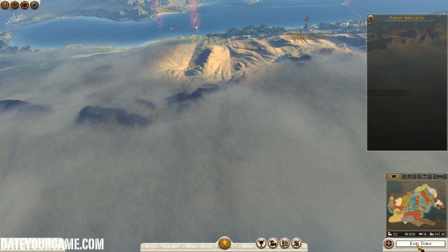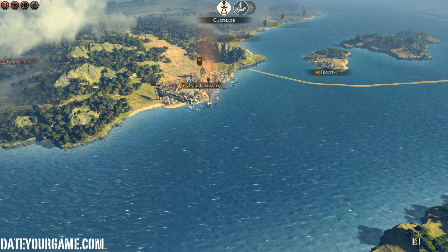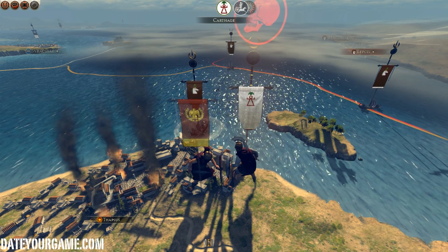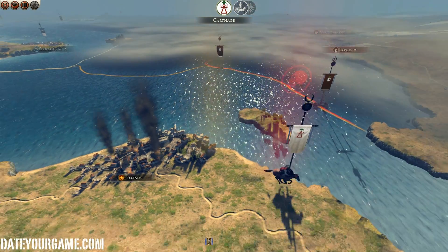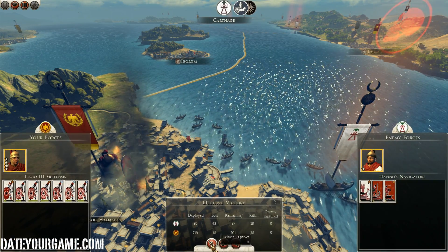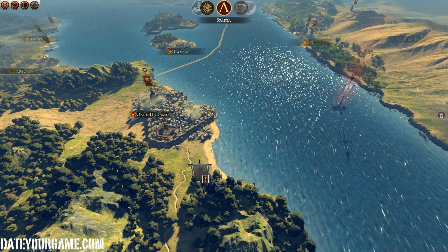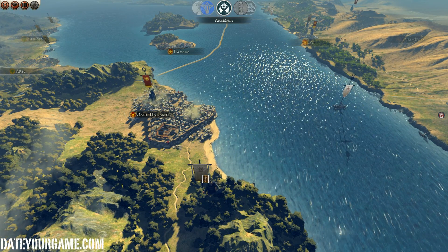Now we'll end this turn. As I expected, they are counter-attacking — actually, they are attacking with all they have. But it's not worth fighting those fights. It seems that one fleet helped them and disappeared. There will be multiple attacks like this. There seems to be a rebellion also in the region, which I will quickly take care of, since I have the means to do so. Because if I don't, it will grow.